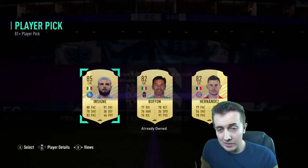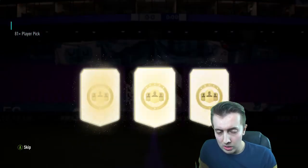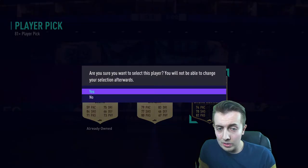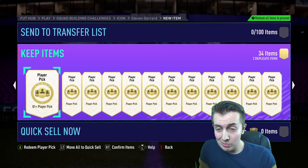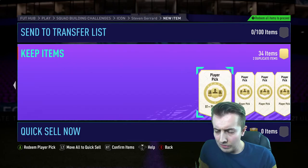85 Insigne as well — that's pretty good, strong links to Mertens, you love to see it. And an 82 inform Bruno Guimaraes. As the first page goes, it's not bad at all. Obviously we've got a whole second page and a few left to go.